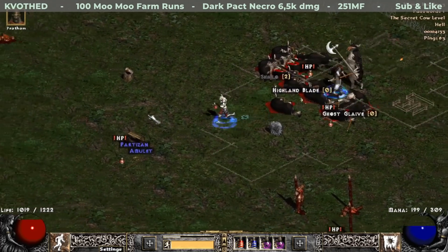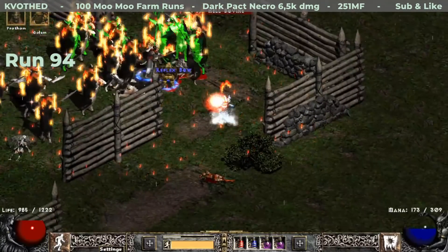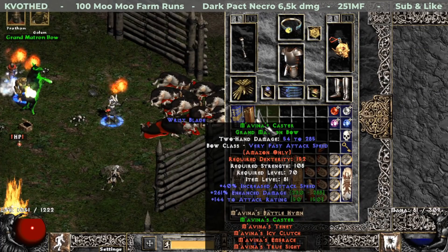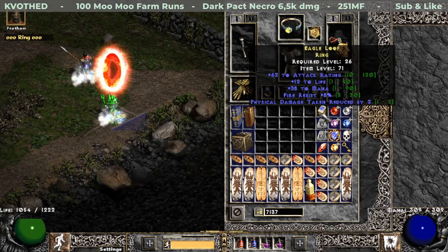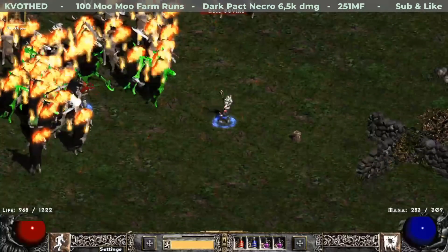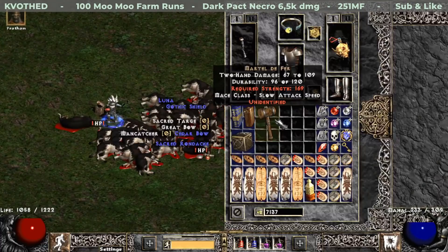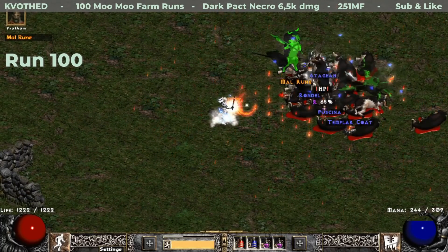On run 93 I find another skiller — this one for Assassins and it is plus one to Traps. And finally I also find a set Grandmatron Bow, which is part of Mavina's set and rolled with 261% enhanced damage. On run 96 I identify a rare jewel — usually they are crap, but this one: 7% faster hit recovery, 21% enhanced damage, and 10% to all resistances — isn't that awesome? Later on the cow level I find Gavel of Pain, which rolled 253% enhanced damage. And to wrap it up, on my very last run — run 100 — another Mal rune.